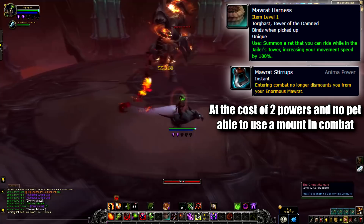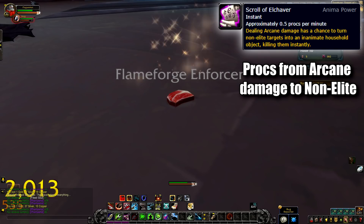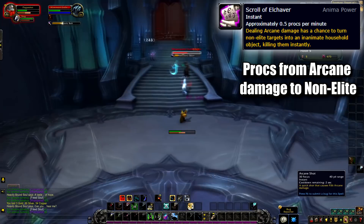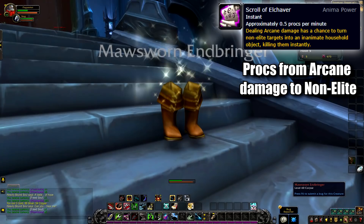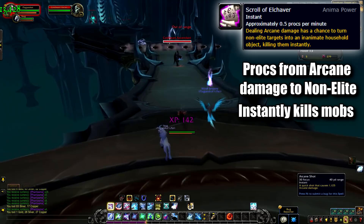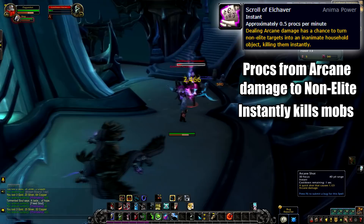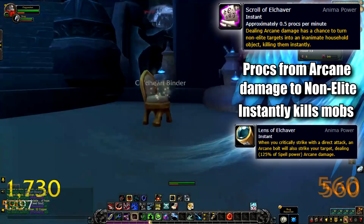At number 6, we have a power that is too silly not to include: the Scroll of Enclaver. This power activates on arcane damage, and as long as the target is not an elite mob, you have a chance to transmogrify your enemy into a random piece of furniture — a box, a chair, a lamp, or even a basket of fruit — instantly killing them. While it's just a power that instantly kills mobs sometimes, how it does it is the fun part. And do not worry for classes with no natural arcane damage — Torghast has a few random proc powers that allow you to proc arcane damage, so you can safely combo this trait with those.